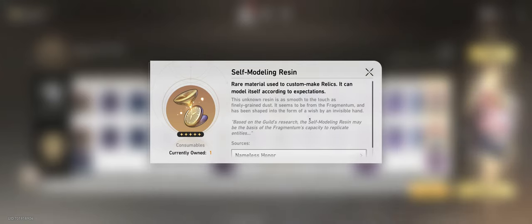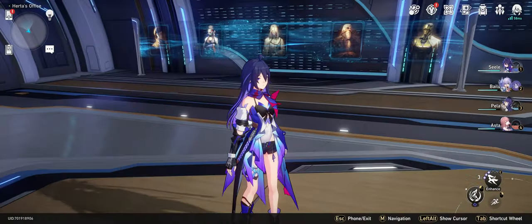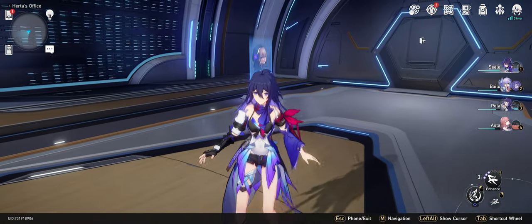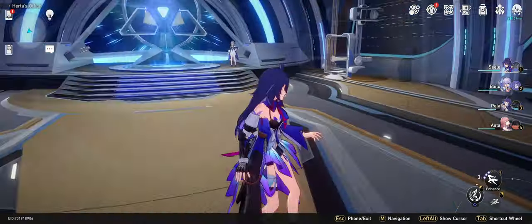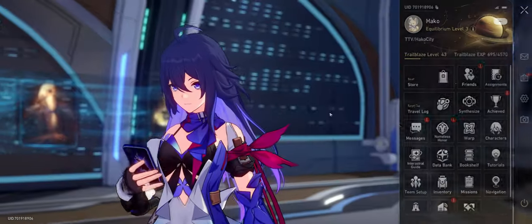It's a rare material used to custom make relics — it can model itself according to expectations. This is a little bit confusing because we never had anything like this, not in Genshin and not in this previous game. So let's find out what it is.